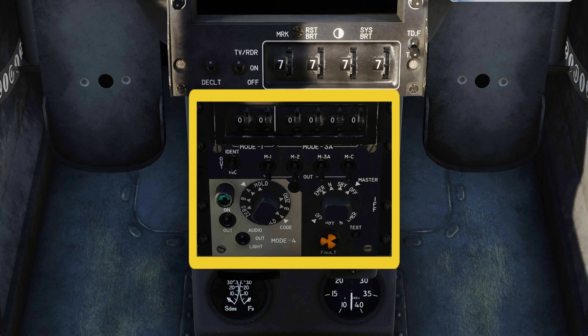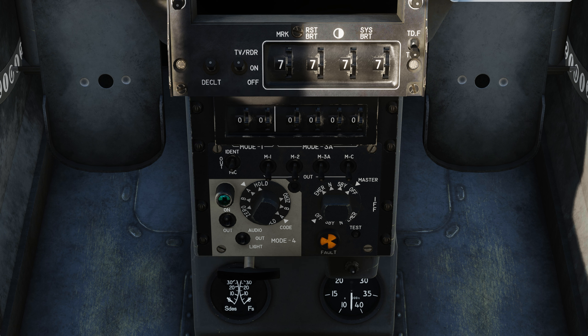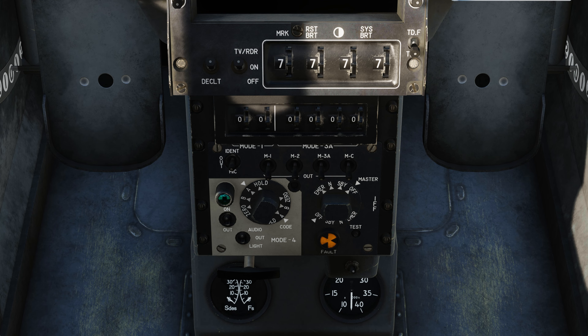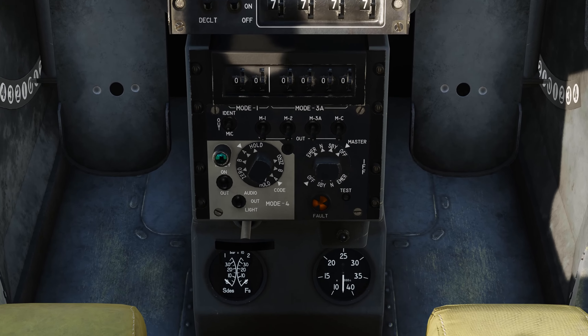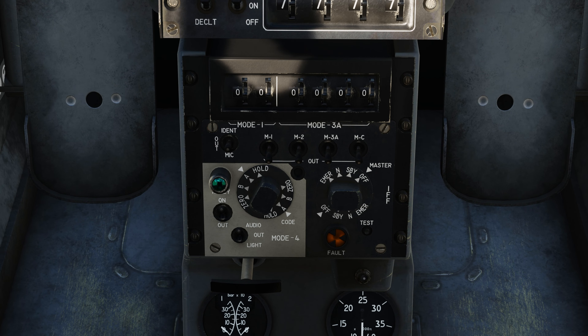As always, I'm going to break this down using the KISS method. After I go over what everything is and how it works, I'll give a couple examples of how to use it in the game. Starting with the top row, this is how you're going to set the codes for the transponder.